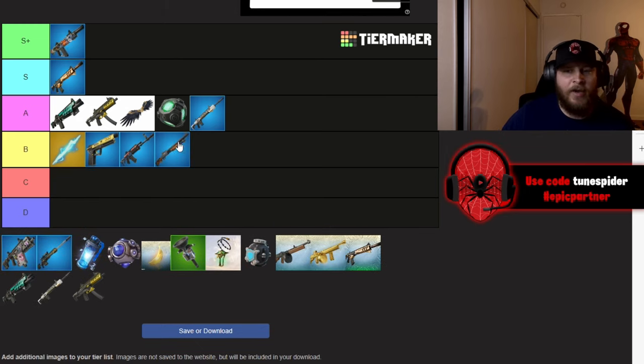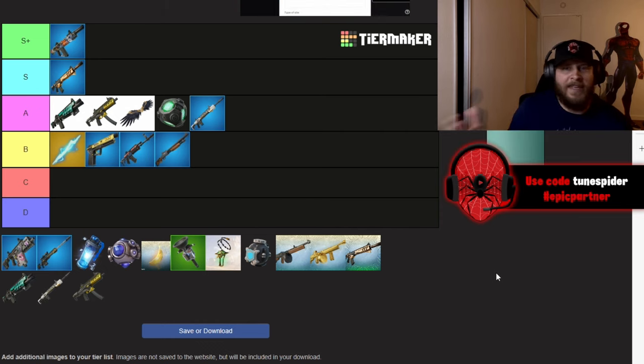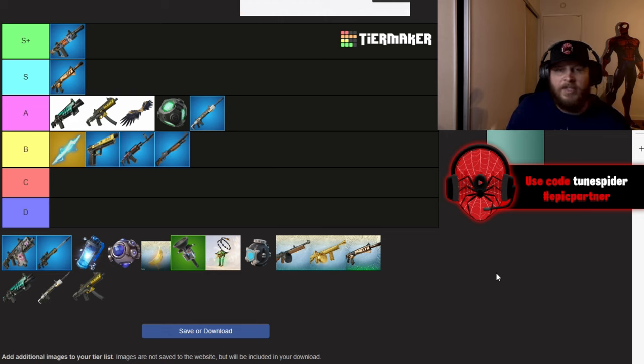The Hammer Pump Shotgun is going to be in B right now. I just never take it anymore. With the Gatekeeper, the Gatekeeper shoots faster and better at a distance, and the Frenzy Auto Shotgun is the most dominant shotgun for zero build — so there's no point taking the Hammer Pump unless you need it right off the drop.